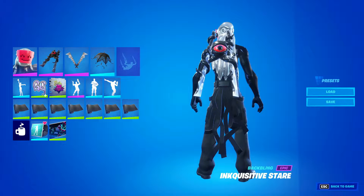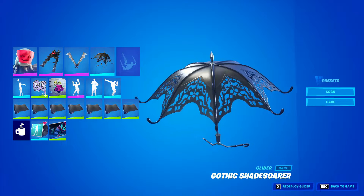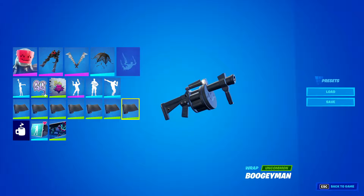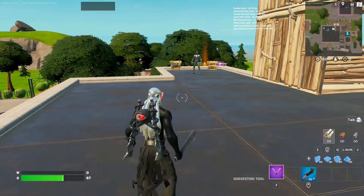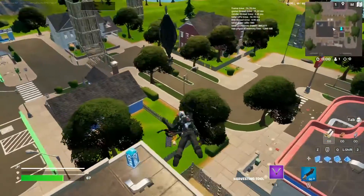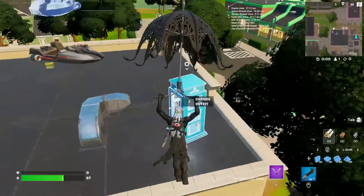We have the Inquilizer's backbling — this is his backbling — we have his pickaxe, the Shurken Strikers. He does not come with a glider or a wrap, so I went with the Gothic Shade Sword glider, which was two months ago's Fortnite Crew item, and then the Big Man wrap. If you had the Black Ooze wrap that'd be a great one to go with. That's what it looks like in game — the pickaxe and everything looks great with him.